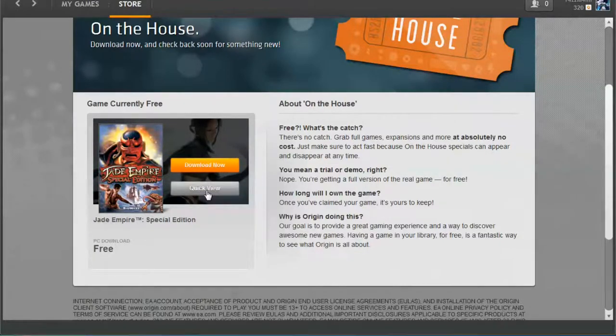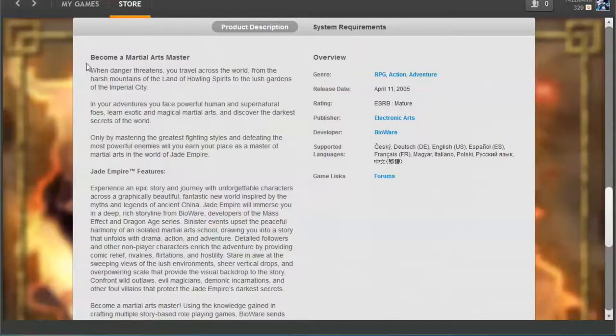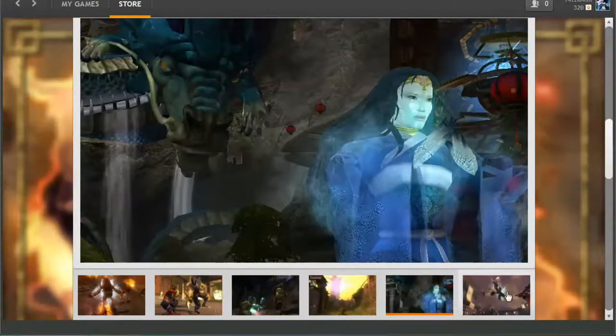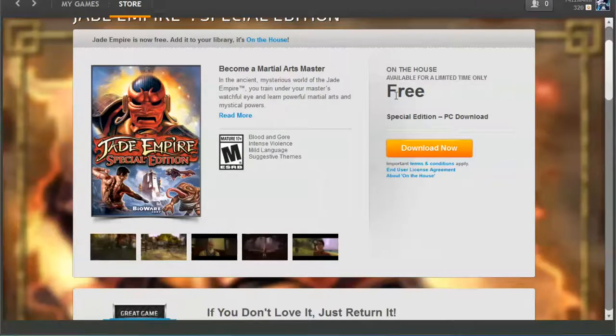Let's do a quick view of Jade Empire. It's an RPG action adventure from 2005, about six gigs in size, so it's a pretty hefty game. You can see from the screenshots it has some pretty cool graphics. It is on the house, completely free — all you have to do is have the Origin client.